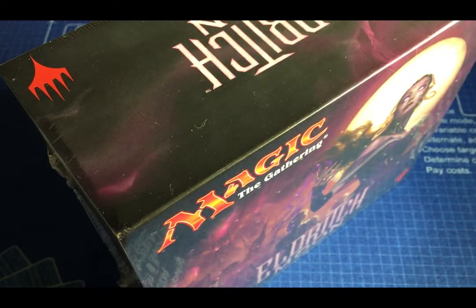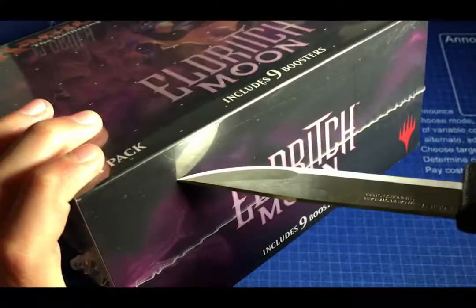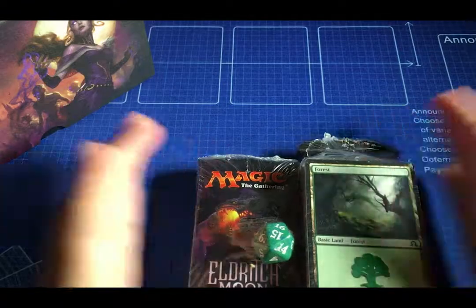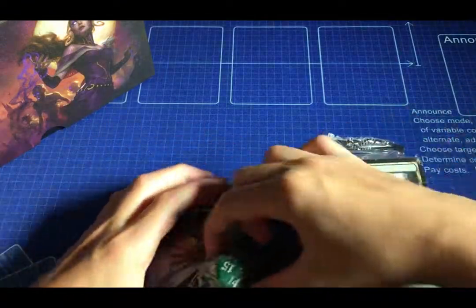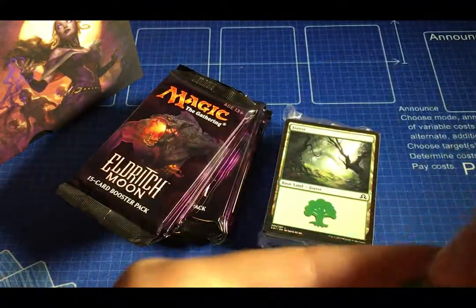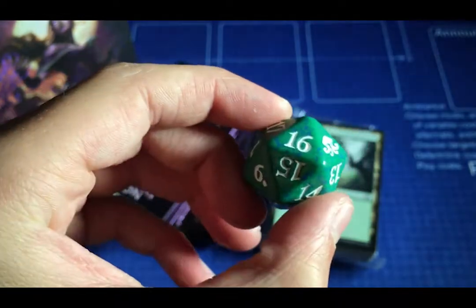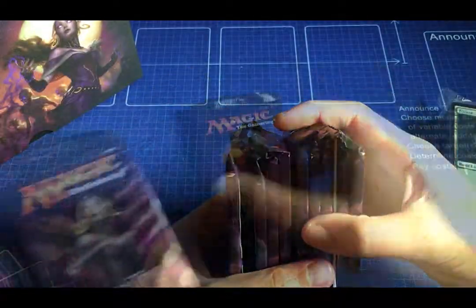Okay, let's see. So here's the good stuff, let's begin. Our spin-down Eldritch Moon die is green. We've got our nine boosters and art cards with them.